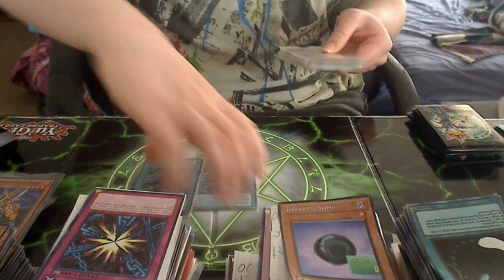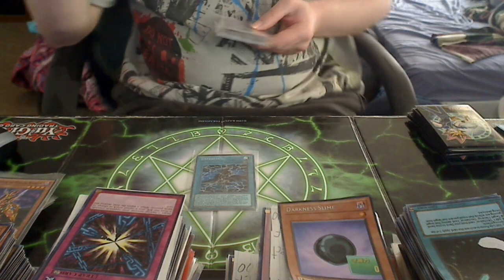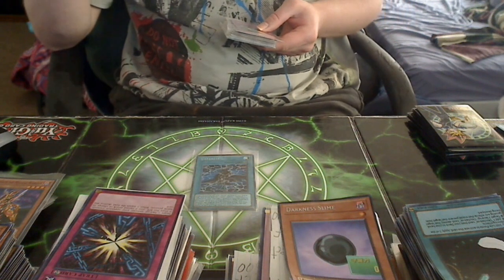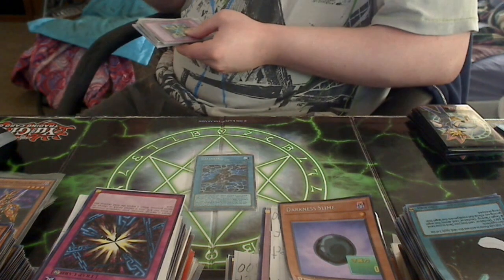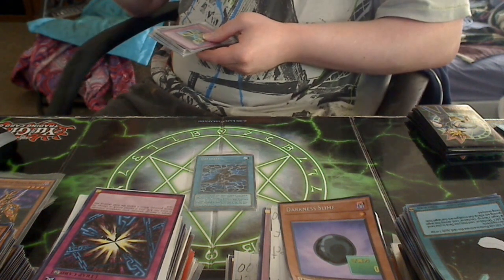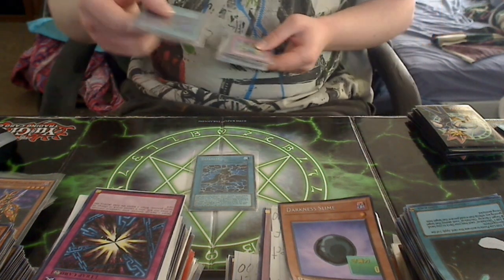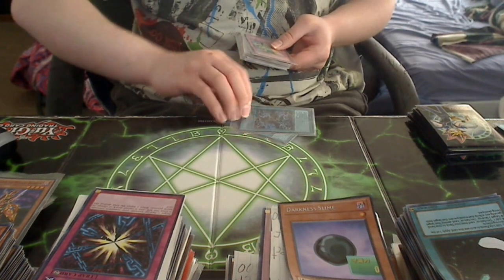I'm running two of this — my main field spell, Darkness. What this does is very simple: when you activate this card, destroy all cards in your spell and trap zone, then set one Zero, Infinity, Darkness 1, 2, and 3 at random from your hand or deck. You cannot look at those face-down cards. During each end phase, set all face-up trap cards you control and randomly arrange all cards in your spell and trap zone. If a spell or trap card you control is removed from the field, destroy all spell and trap cards you control. Pretty much you need to time this correctly — this is a luck-based deck, and thankfully I know how it works.